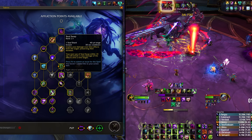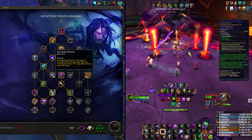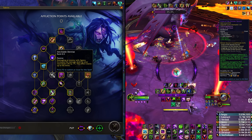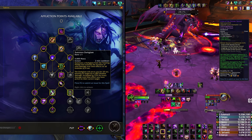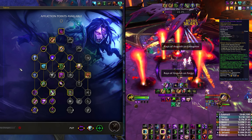Inevitable Demise is just undertuned, so Affliction is in an awkward spot overall. Its tier bonus is also a bit awkward — not bad, but it feels similar to where we are currently. The two-piece reduces Vile Taint's cooldown by five seconds and Phantom Singularity's by 12 seconds, and increases both their damage by 60%. The four-piece makes enemies damaged by Phantom Singularity or Vile Taint gain a debuff increasing damage taken by 10% for the duration. This does work with Dark Glare extensions, however the 60% damage increase is not as impactful as it may seem.